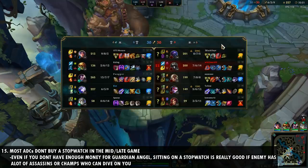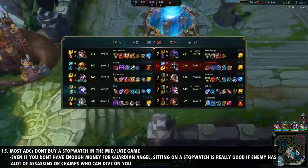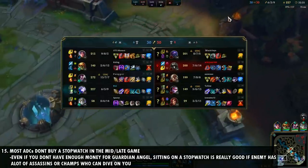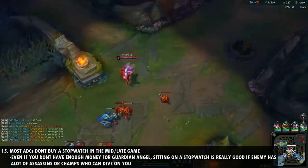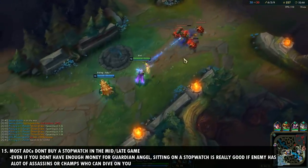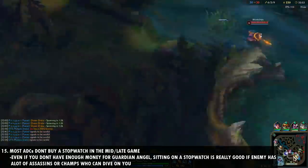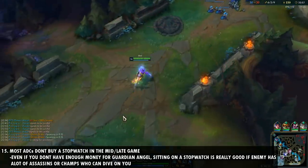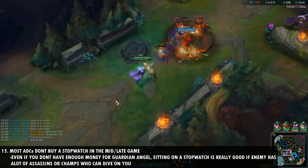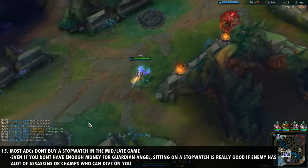Number fifteen is that most AD carries don't buy a stopwatch in the mid to late game and really undervalue its strength. If you've been getting bursted or dived in fights and already have a couple of items, grabbing a stopwatch is a great idea — it makes the enemy less likely to dive you in the first place, and if they do, you can use it and let your team reposition to help. Even if you can't finish Guardian Angel right away, sitting on a stopwatch in your inventory is not a bad idea at all.